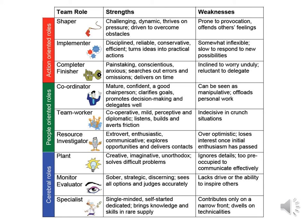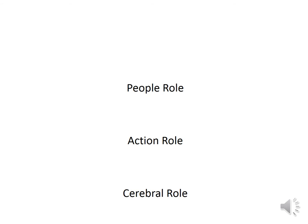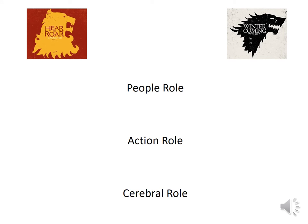So once again, these are Belbin's roles. We have the nine different roles with all their strengths and weaknesses. But sometimes it's easier just to focus on the core roles: we've got the action role, the people role, and the cerebral roles. We're going to look at two different teams from Game of Thrones Season 1 and see how the roles worked — comparing House Lannister with House Stark.